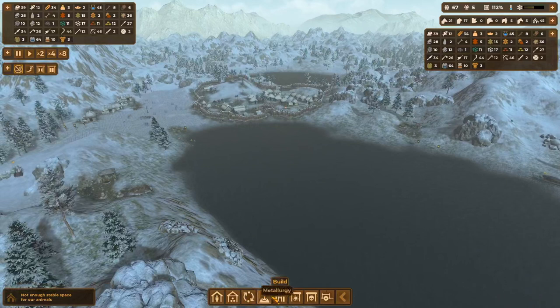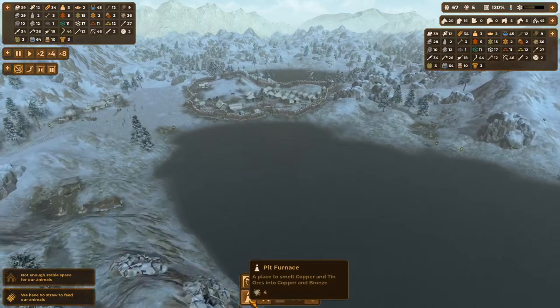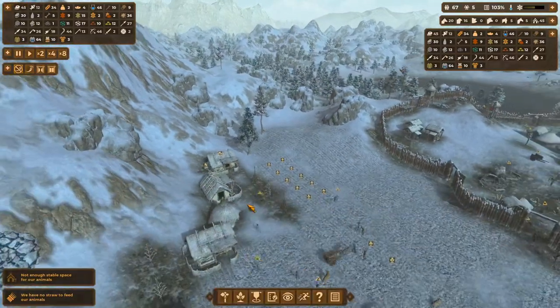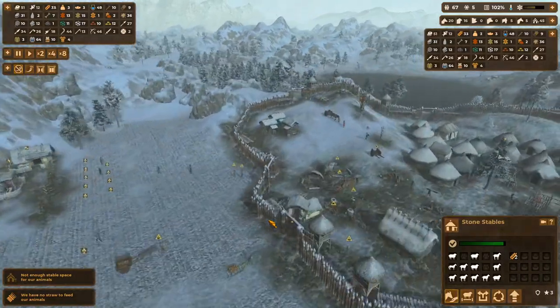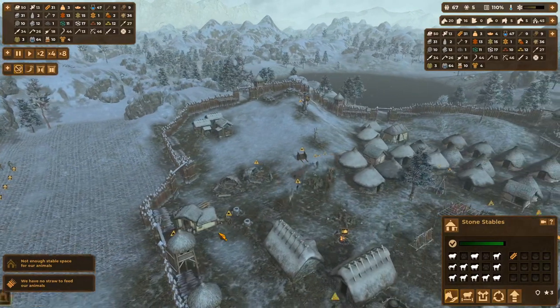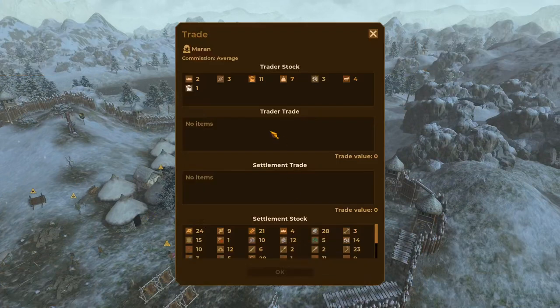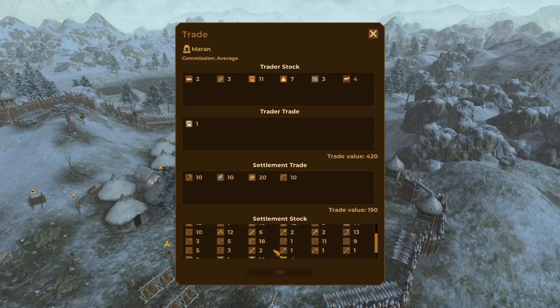We can't do iron mines yet. You're next! The animals are out of straw already — hopefully they can make it the other half of the season, but we need to get these horses on plows. Trader has arrived. What have you got for us? Brewing! Don't mind if I do. Let's give you ten sickles, ten stones, twenty meats, ten bows, ten of these.